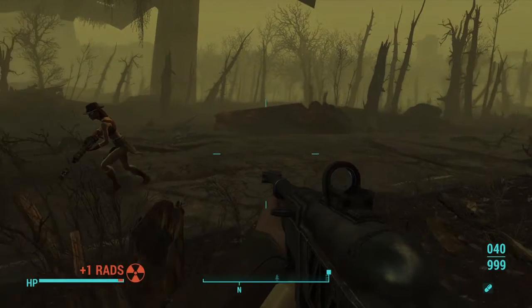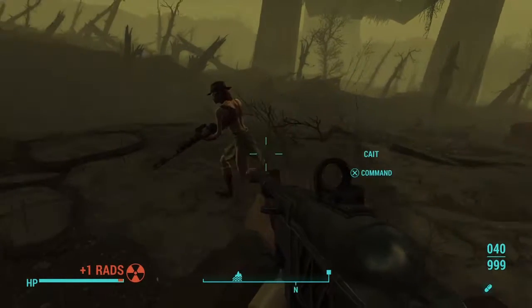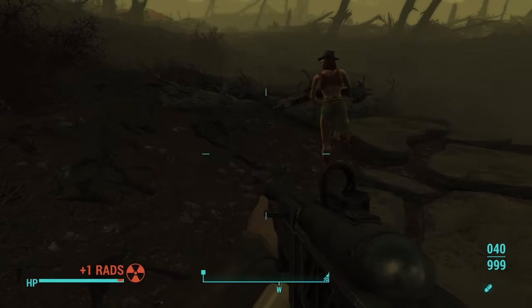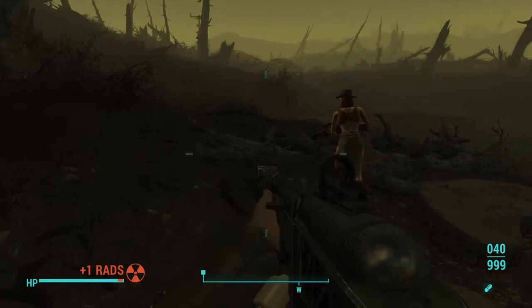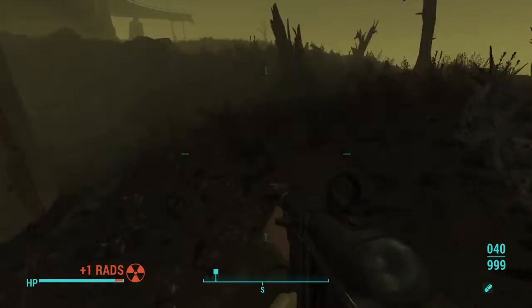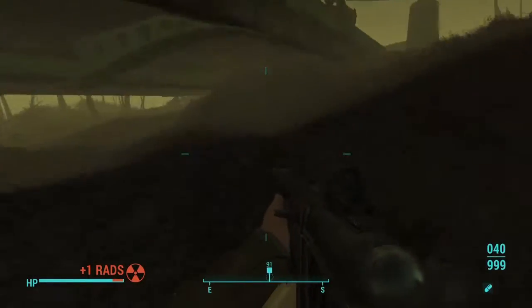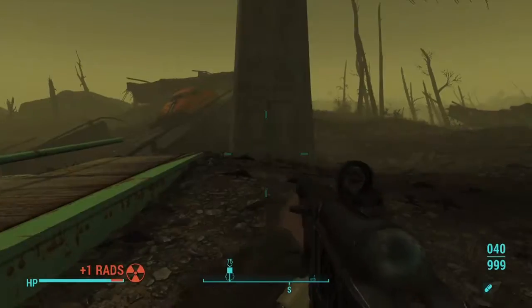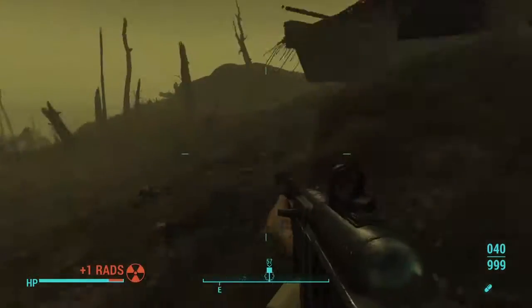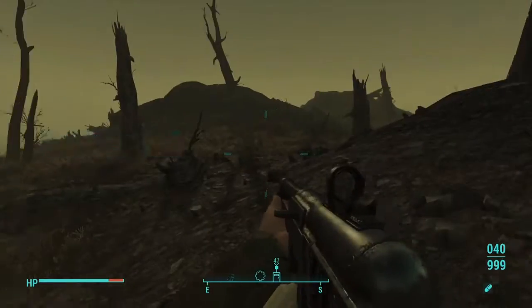...your map gets updated to Bolt 95. You can fast travel to anything near Bolt 95 that you've already discovered, or just walk down towards it. We are walking towards Bolt 95, trying to find it — and there it is.